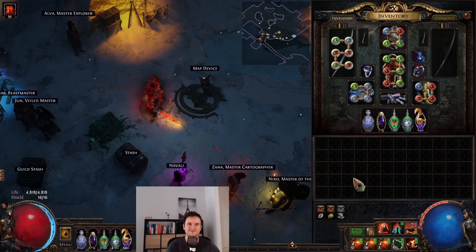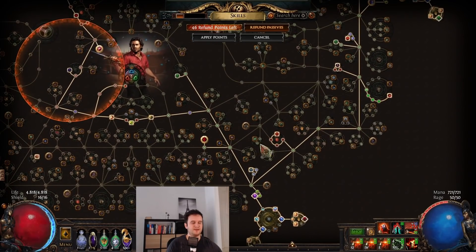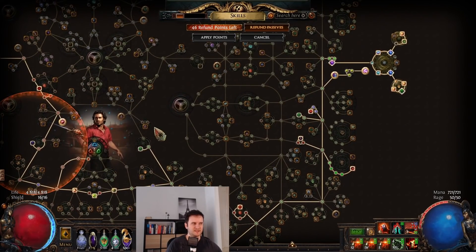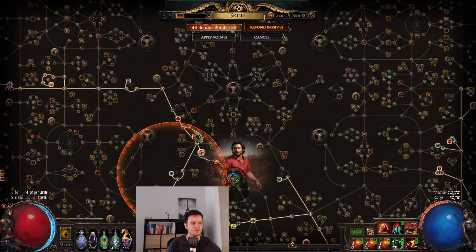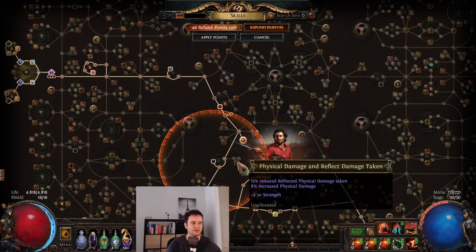We're starting here as a Dualist Slayer. As you can see, this passive tree is really, really tight — there's not really much to play with. I have like one life node here that's flexible, but anything else is pretty much set in stone, at least in my opinion.